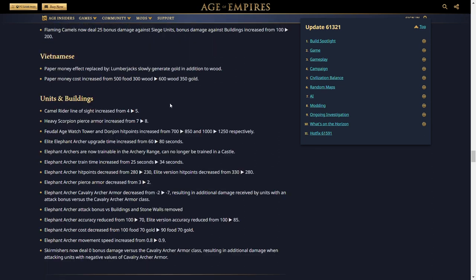For units and buildings: Camel Rider line of sight increased from 4 to 5 — another buff for camels. Heavy Scorpion pierce armor increased from 7 to 8, though they're already quite resistant to archers. Feudal age Watch Tower and Donjon hit points increased from 700 to 850 and 1000 to 1250 respectively, which might bring tower rushing back into the meta.